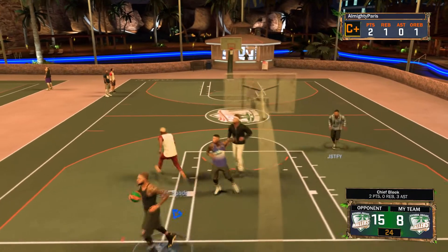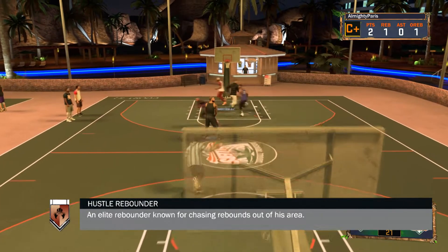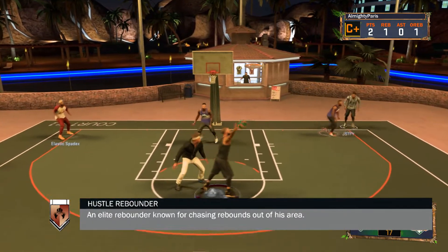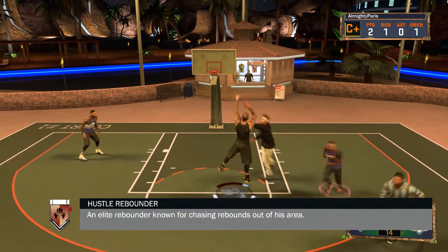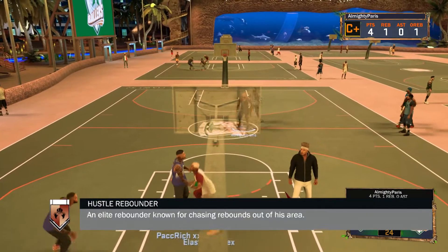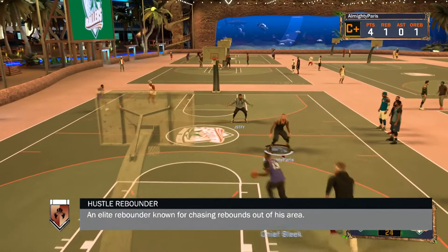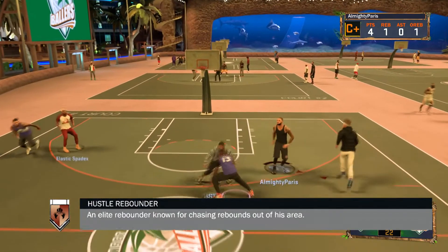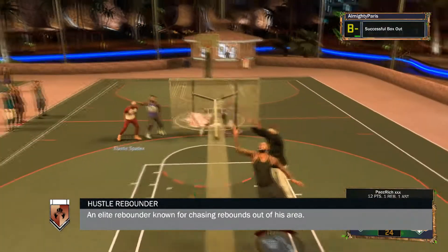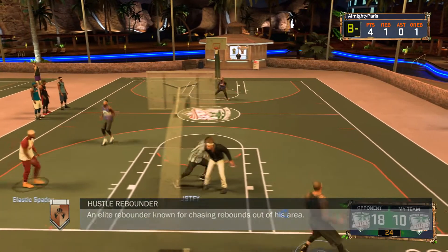Now onto the rebounding badges. There's really only one: Hustle Rebounder. Not a lot of people are gonna want this, but it helps. If you're like a small forward or shooting guard with high rebounding, you might as well get Hustle Rebounder — it helps out a lot. If you're not playing against a center in the park and you have the badge, you'll most likely get all the rebounds and it'll help your team out.